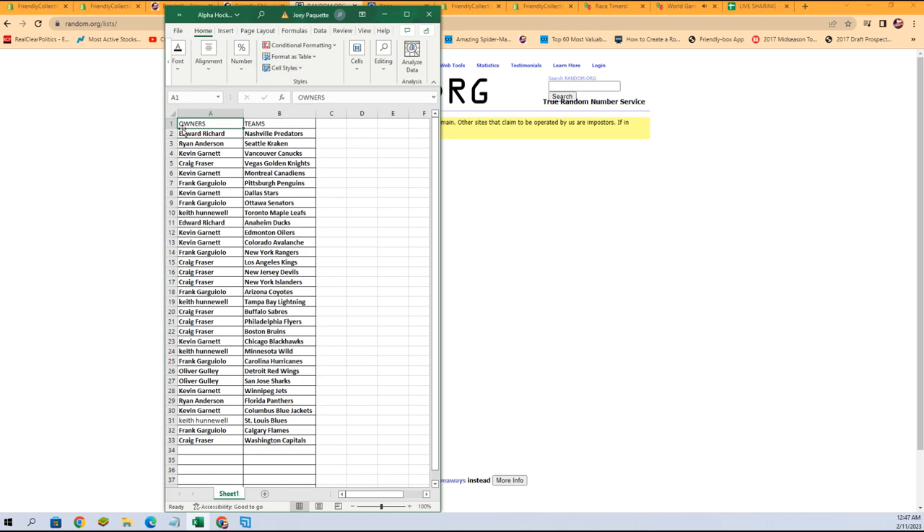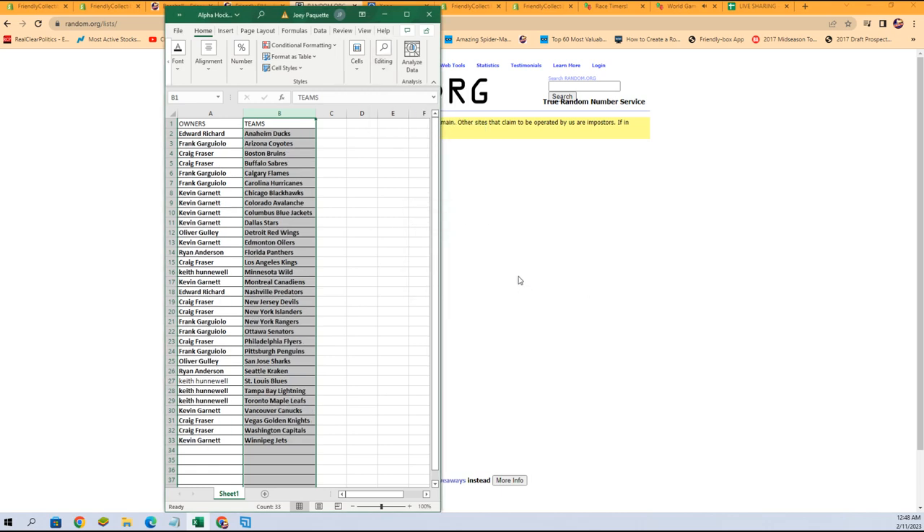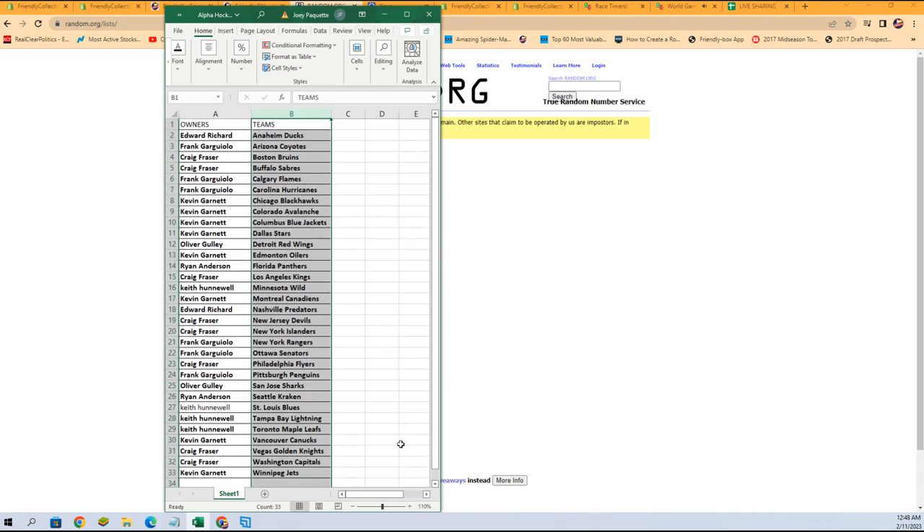Any trades go ahead and get them in the chat. I'm going to alphabetize by team names — it will keep the owners with the team they have. This is strictly for making it easier on us for shipping and all that good stuff. A to Z — expand the selection, that means we're taking the names with it. Any trades at all? I'm gonna switch over to our other screen and add this list to it.